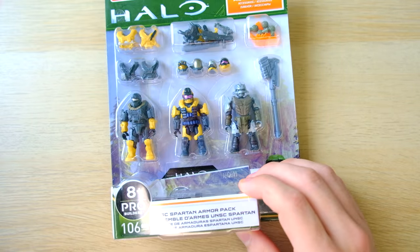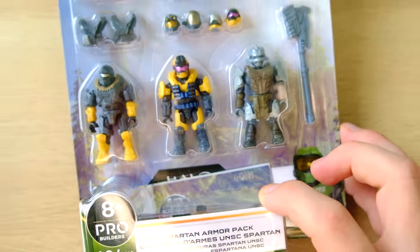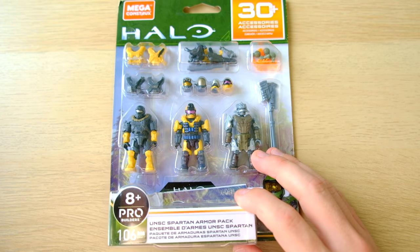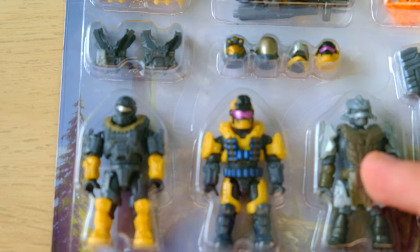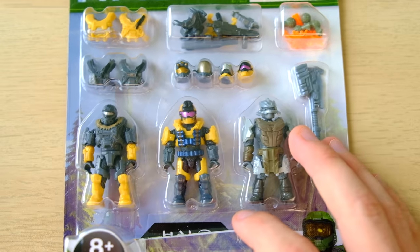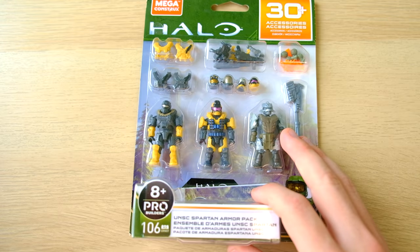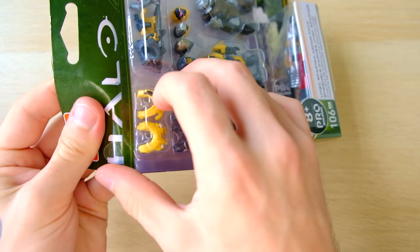Even just the packaging - look at those beautiful trees in the background. And do Mega Constructs know something that we don't? Do all these toy companies know something that we don't? Because they're all making Halo Reach toys. Even the new World of Halo scale has a Cat figure and loads of other Reach figures. What is Mega Constructs not telling us? Also what is Halo not telling us? Reach 2? Reach Remastered? Something's going on. These are all Reach armors - we don't even get a Spartan Mark 7 in this.